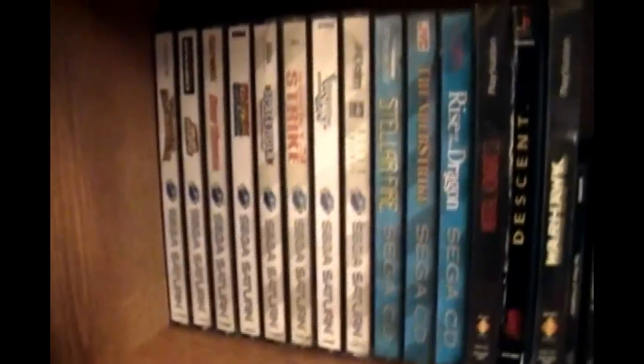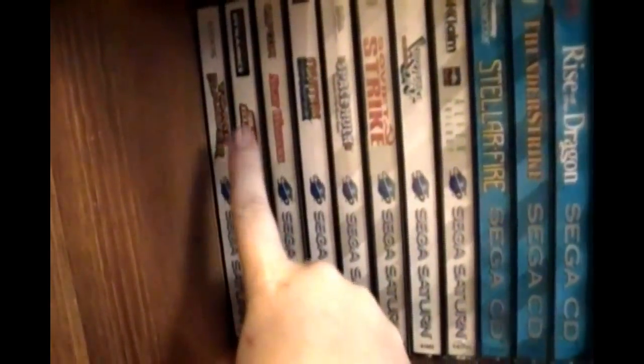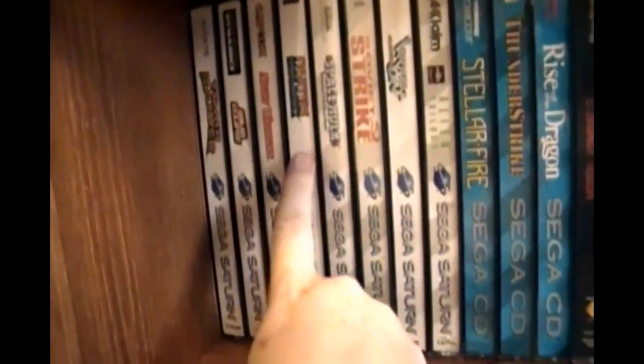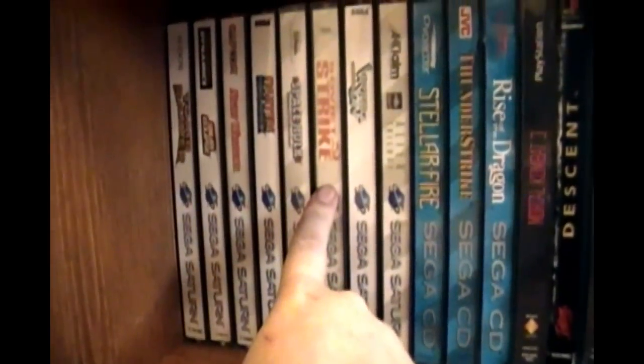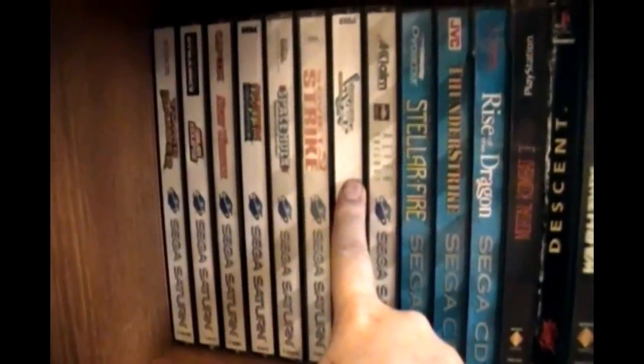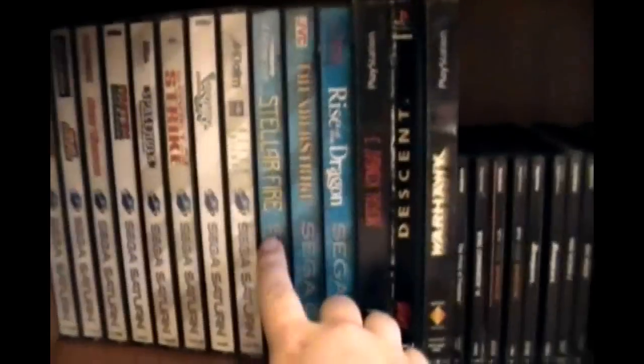Down here we've got Sega Saturn and Sega CD games. Sega Saturn: Tomb Raider, Solar Eclipse, Night Warriors, Fighters Megamix, Space Hulk, Soviet Strike, Virtual On, and Alien Trilogy. On the Sega CD I've got Stellar Fire, Thunderstrike, and Rise of the Dragon.